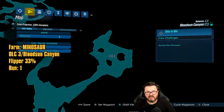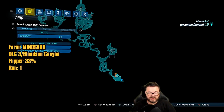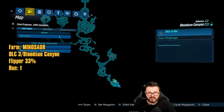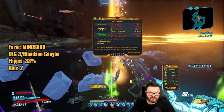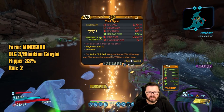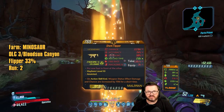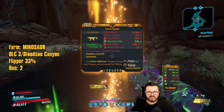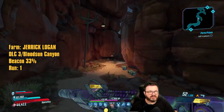On to Blood Sun Canyon. At the very beginning of this map we have the Minosaur, who can drop the Flipper — one of the best SMGs in the game. From the starting fast travel station, just run around to this point on the map: a real quick easy farm. Run number two: we got the Flipper. Try to get it in all the different elements with good anointments. An absolute beast of an SMG.